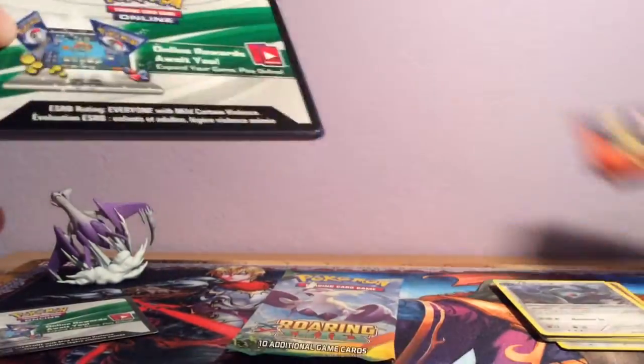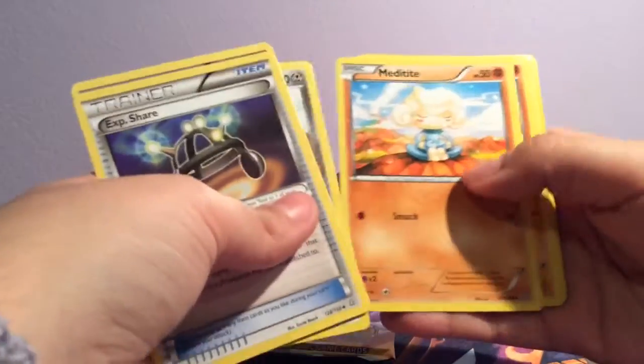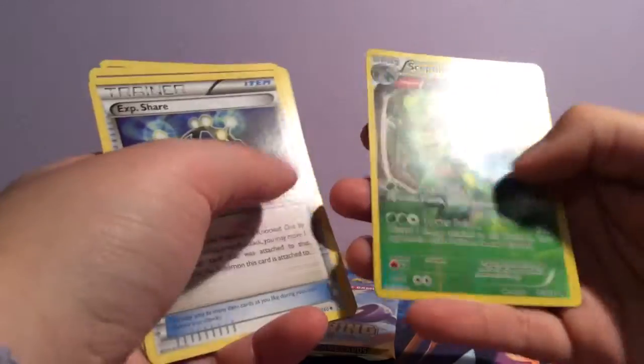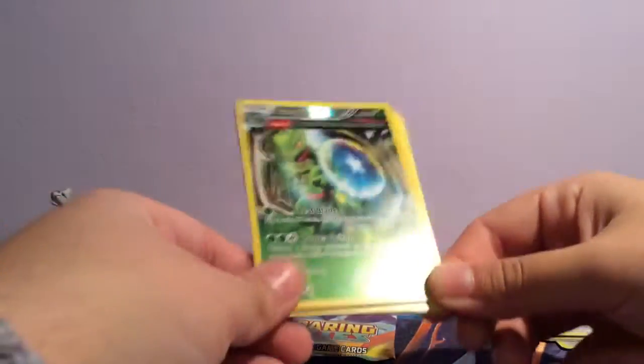From Primal Clash: Vespiquen, Energy Retrieval, Grovyle, Honedge, Meteorite, Zorua, Shroomish, Marowak, Sceptile — oh, that's really nice — and a Breloom. Even though I didn't get a holo, this is a pretty cool Sceptile. I don't know if it actually is a holo, but if it is, it doesn't matter because I have the reverse and it looks the same, so it's all good.